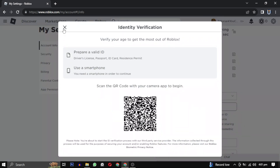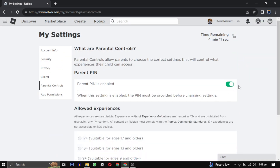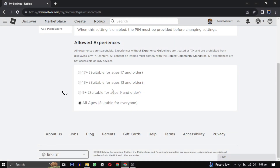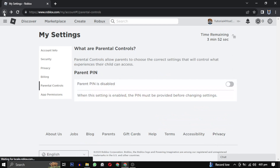If you prefer not to verify your age, you can cancel this step. Go back to the Parental Controls and select '13 plus.' For the 13 plus category, verification is not necessary.